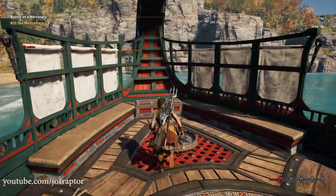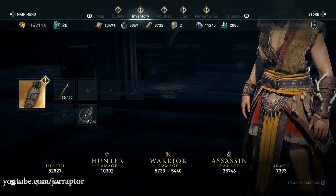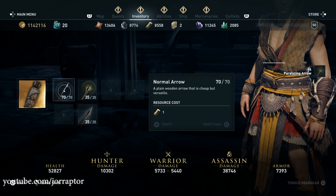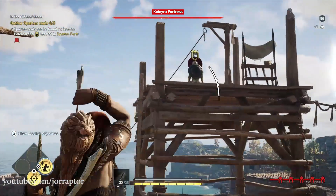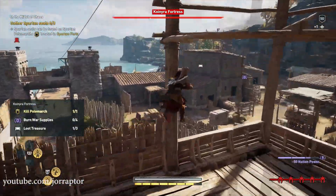In my update 1.03 video I mentioned that the quiver was upgraded, and now Ubisoft released the levels at which that happens. At level 1 you have 40 basic arrows and 15 special arrows. With update 1.03, the quiver upgrades at level 15 to 50 basic and 25 special arrows; at level 30 it goes to 60 basic and 30 special; and at level 50 it goes to 70 basic and 35 special arrows.